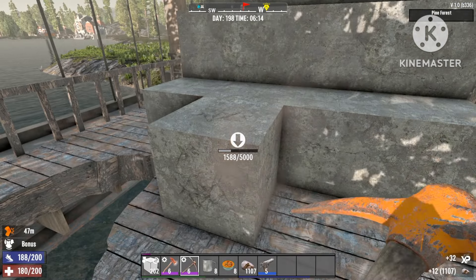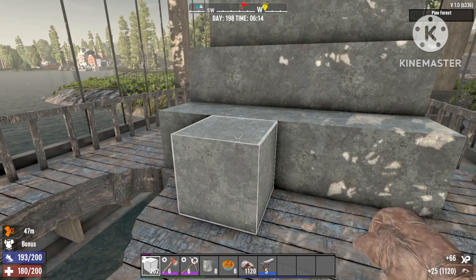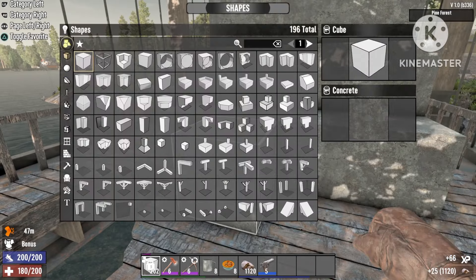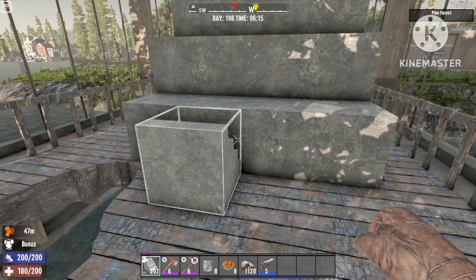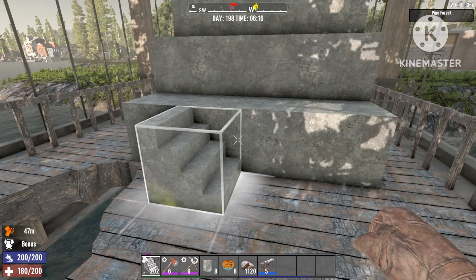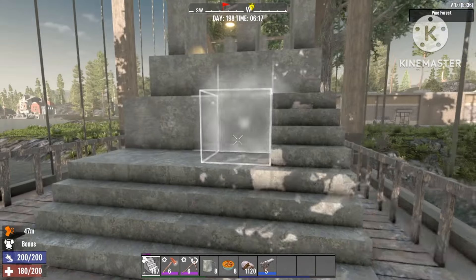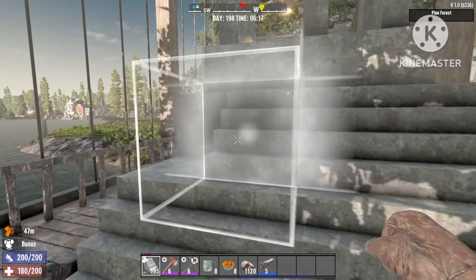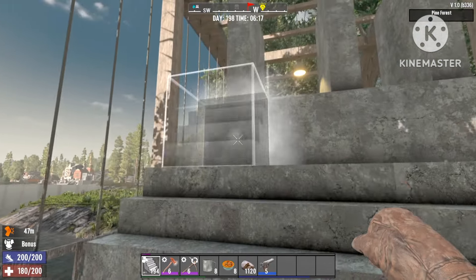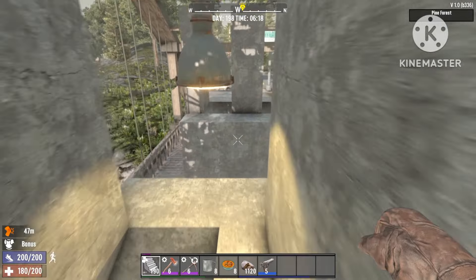Adding in the stairs on the side as well. There we go, just like this. Guys, this is the ultimate world base I've ever seen — it's 100% AFK and you can kill the world if you want. They can't get to you and they can't destroy your base.